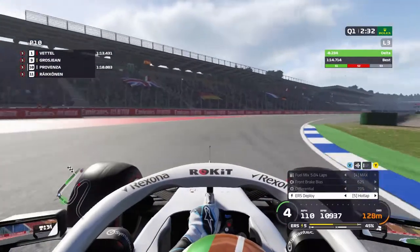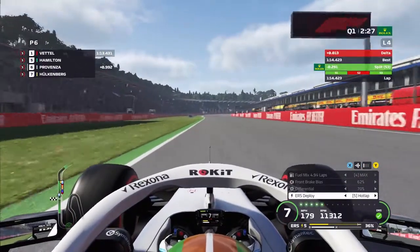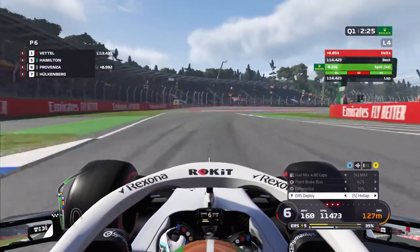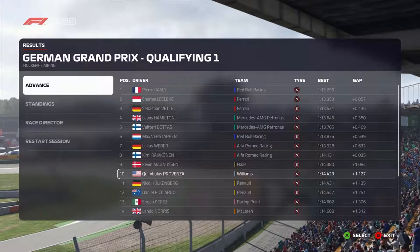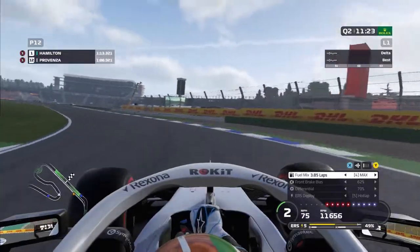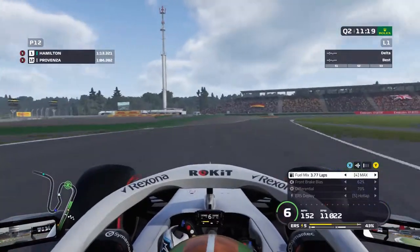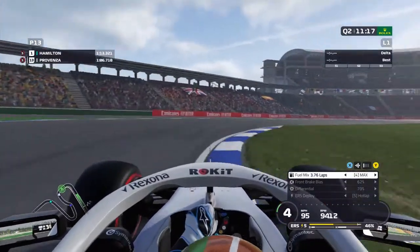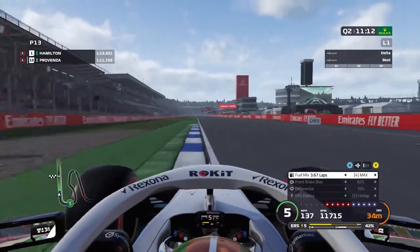We put up a modest time with our first lap, go out for our third flying lap and jump up to P6. By the time the session ends and all the times shake out, we drop down to P10, but we only need to be top 15 to make Q2. Here we are out on track finishing up our first flying lap on the soft compound tires in Q2, and as of right now we are fourth fastest.